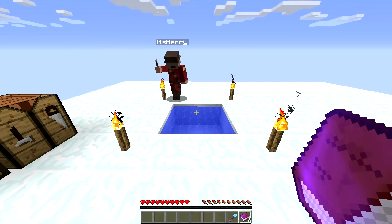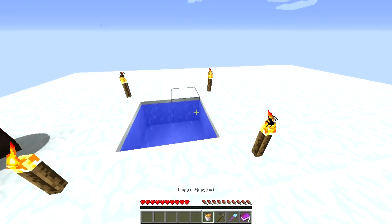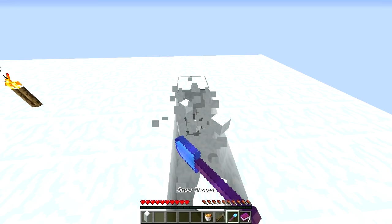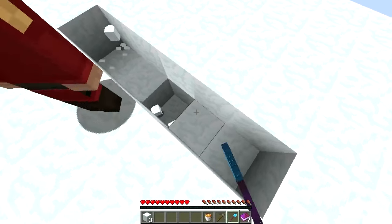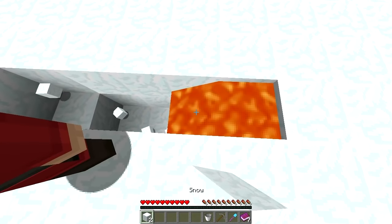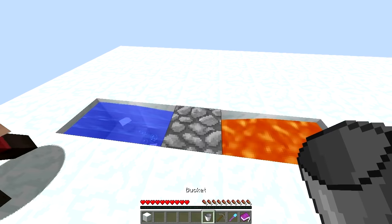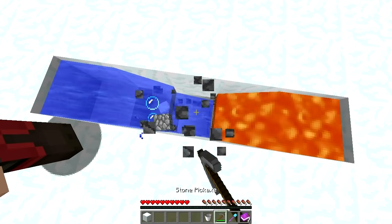Very smart! Second challenge is build a cobblestone generator. All right, I know how to do this — one, two, three, four, five. Let's make a hole here, place the lava here, fix that hole. I really hope you know what you're doing. Water, please don't make obsidian. There we go, it worked!